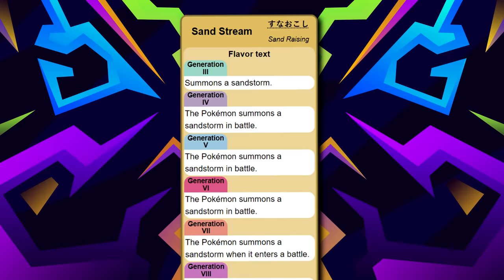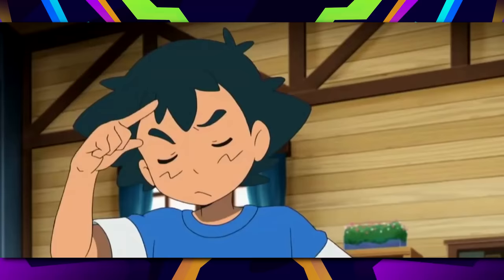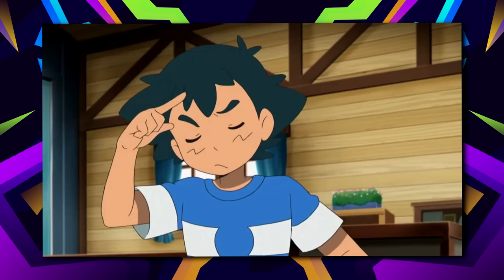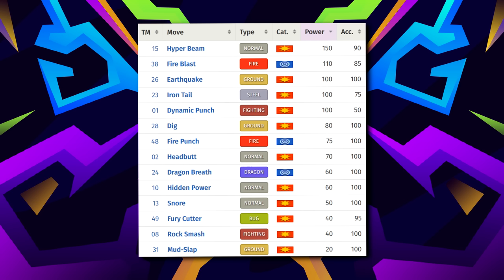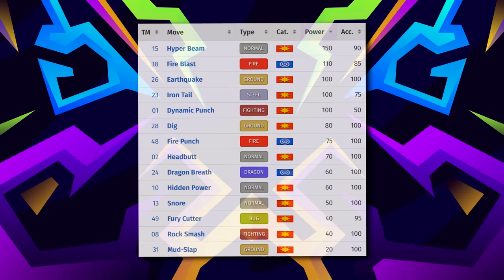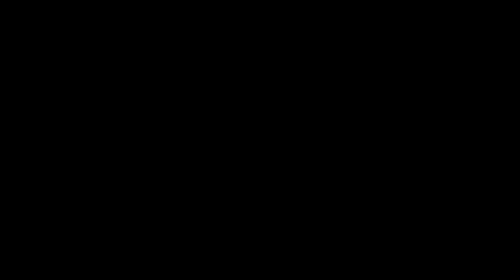Despite all of this, Tyranitar manages to make the list at number 6. For starters, it's easily one of the bulkiest offensive options in-game. The ability Sandstream, in tandem with its Rock typing, allows Tyranitar to be one of the best special sponges in competitive, which is amazing for matchups against Psychic and Ghost-type Pokémon. Tyranitar also has phenomenal coverage on both the physical and special side — Ice, Fire, Electric, Ground, Fighting, and many others — making it easy to tailor to save any bad matchup. If you avoid strong Fighting and Ground types, Tyranitar can easily run away with a lot of your late-game opponents.